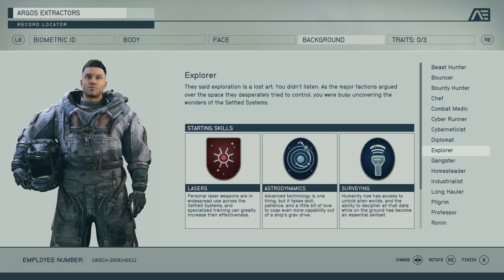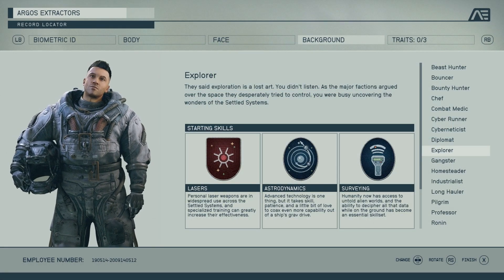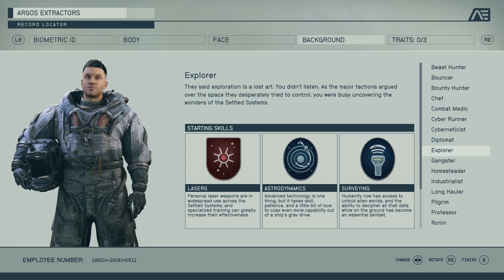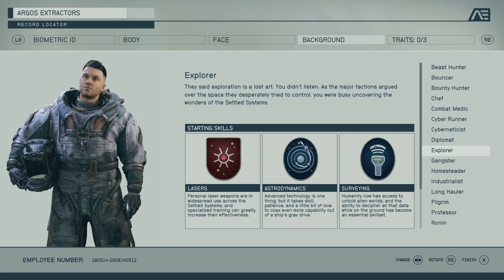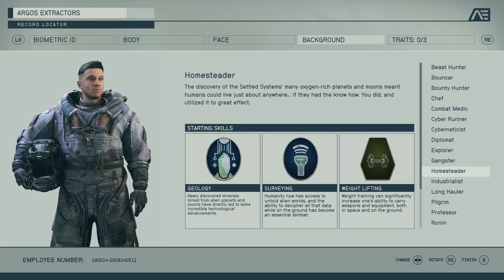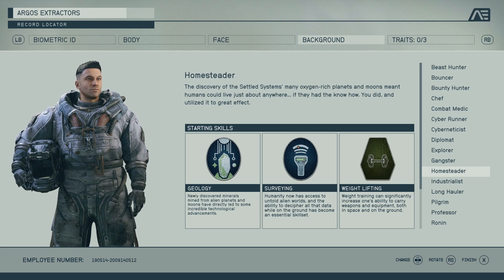Now of course there are some alternatives if you're looking for a more balanced background. Explorer, Homesteader, and Sculptor all start with two skill points in the research skill tree, however their skills aren't necessarily the most ideal for quick crafting. As the best alternative to Professor, we would likely take Homesteader, as the Geology skill is second most helpful for crafting and the additional Weightlifting skill will give you increased carrying capacity. This is important because you're going to be carrying a lot of resources and the mass adds up very quickly.